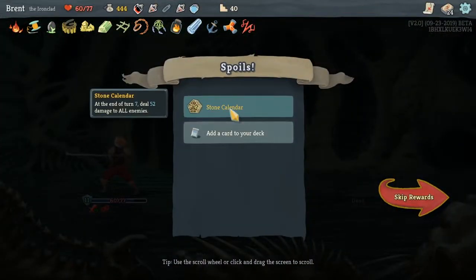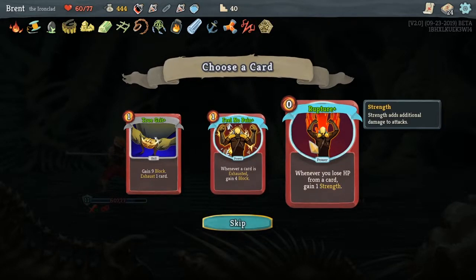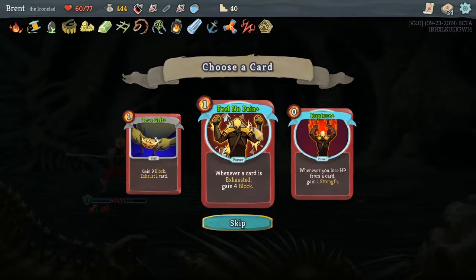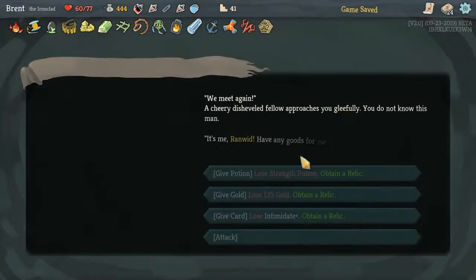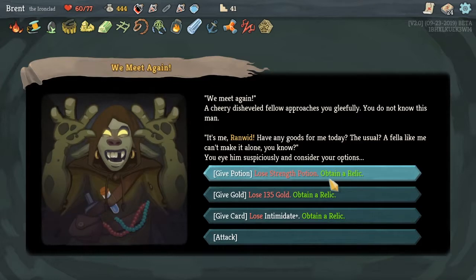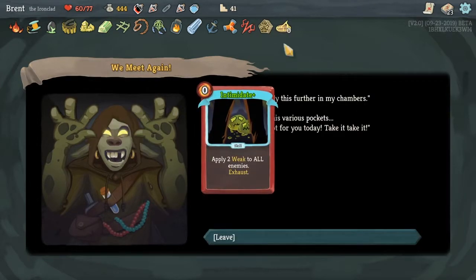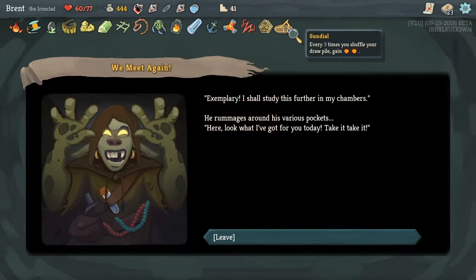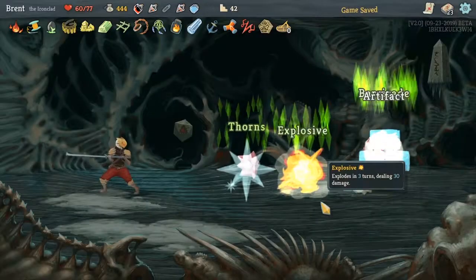Stone Calendar — at the end of turn seven, deal 52 damage to all enemies. That's pretty good. Or if you lose HP from a card, gain one strength — we don't have that. None of those. There's a lot of parts for an exhaust build that we didn't end up using. Intimidate. Sundial — every three times you shuffle your draw pile, gain two energy. It's pretty good, could be a very interesting thing to watch for.